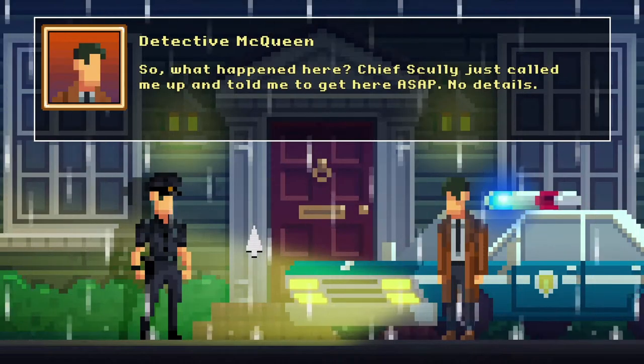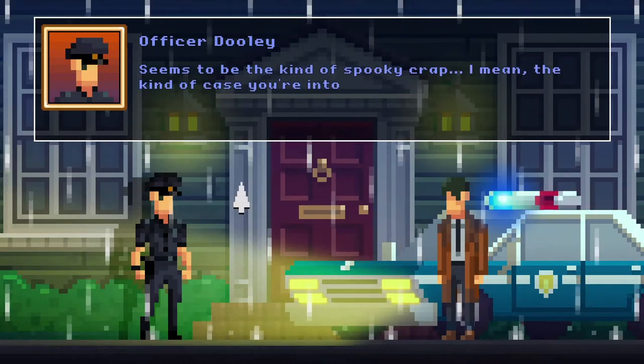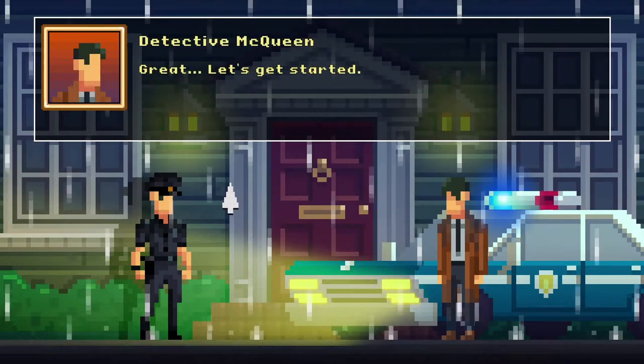Chief Scully - so many references, I didn't quite expect the game to be like this. Chief Scully just called me up and told me to get here ASAP, no details. Seven-year-old kid, Alice, went missing a day ago - no sign of her leaving the house. Seems to be the kind of spooky crap - the kind of case you're into, detective. A dark side case. Great, let's get started.